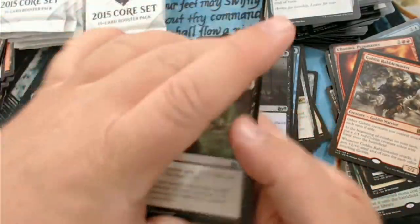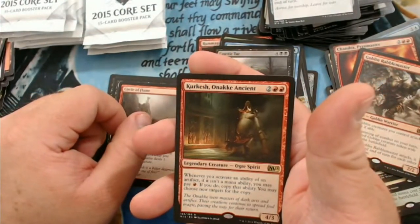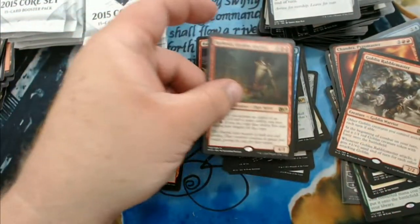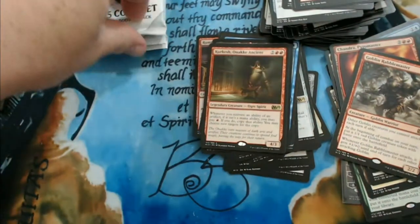We have Ulcerate, Nightfire Giant, Circle of Flame, and Kherrik — Khirikos Onakk — Ancient. That's probably not how it's pronounced, but I gave it a whirl and that's what matters.